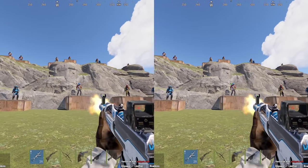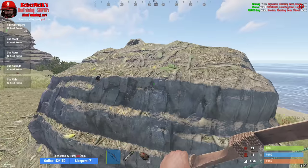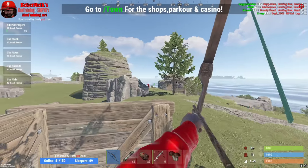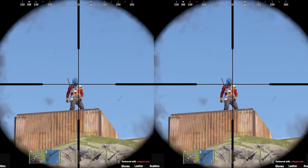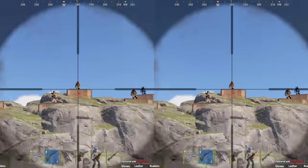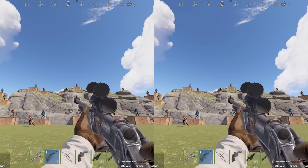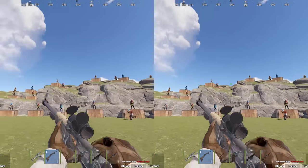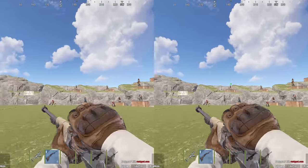Of course, hip firing with a crosshair is significantly better. It's also much easier to hit your favorite bow trick shots. But the benefits go much further — your ADS shots will be more accurate if you can line them up more closely prior to ADS. This minimizes the distance you need to correct, improving your speed and accuracy.